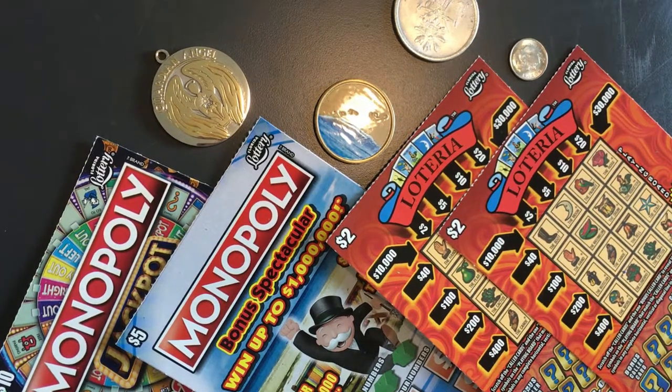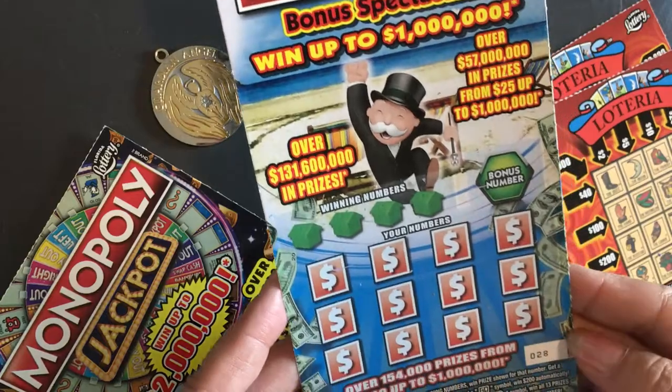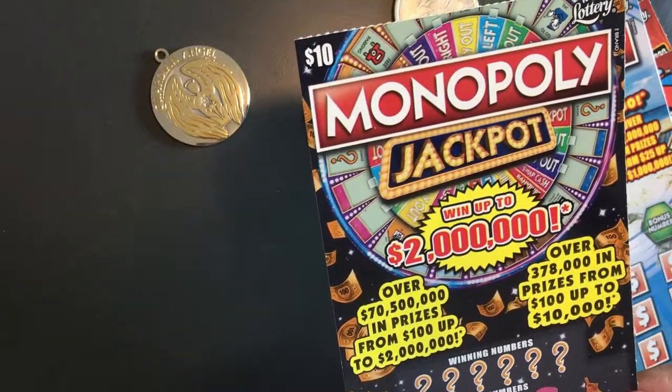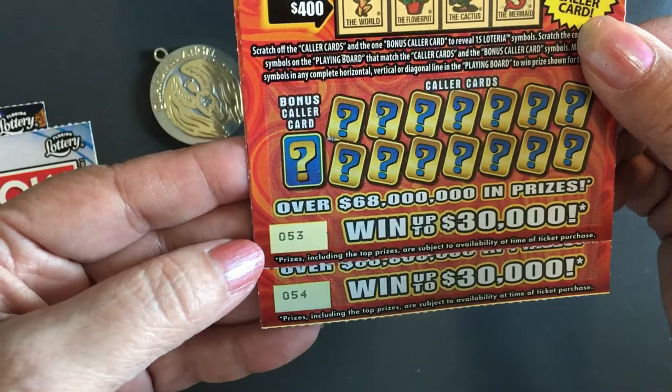Hi everyone, this is just a quick little video to scratch a few cards I had laying around the house. My cat died on Sunday so I haven't felt like going out buying new tickets or scratching them. I do have some more tickets KJ gave me but I will scratch them a little later in the week. Here's a few low ones I had — I have a couple of $2 Lotterias, a $5 Monopoly, and a $10 Monopoly Jackpot. Let's start and see what we can find. The Lotteria tickets are numbers 53 and 54.